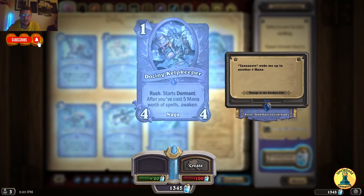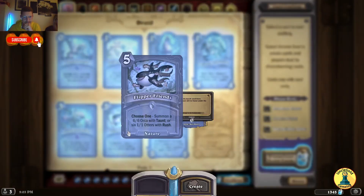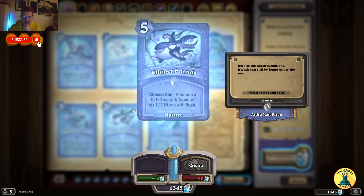Rush — start dormant after you cast 5 mana worth of spells, then awaken. Deal 4 damage to a minion if you've played a Naga while holding this, and give your hero 4 attack this turn.